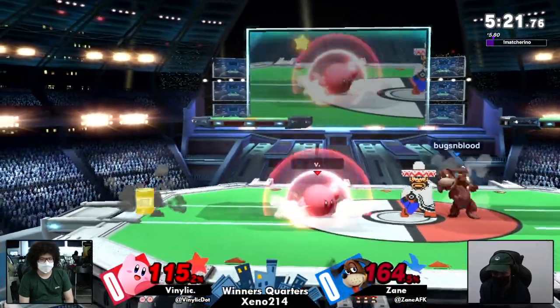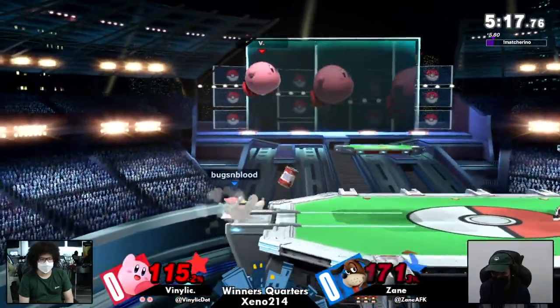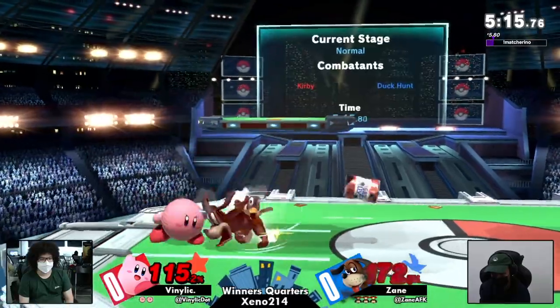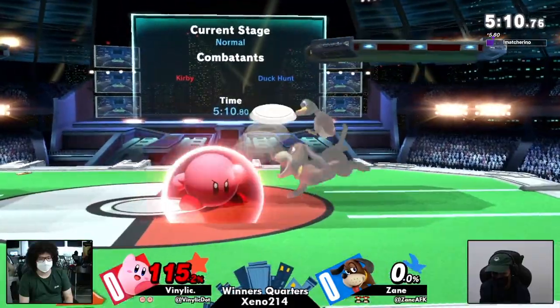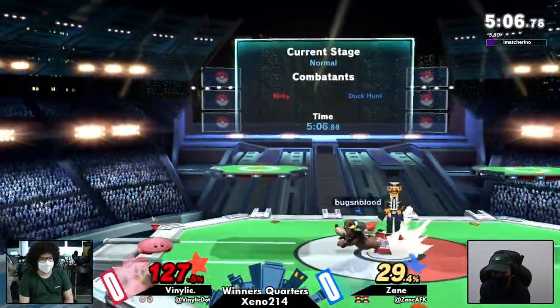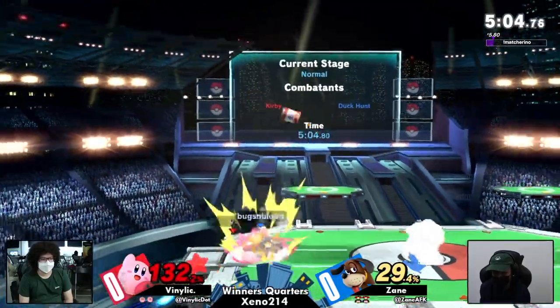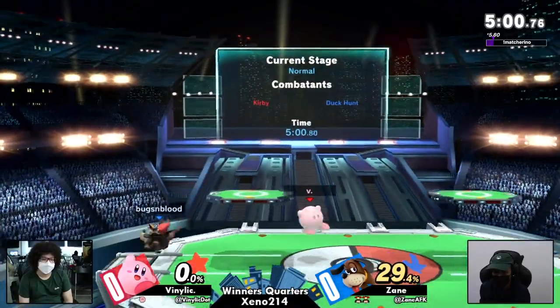I'll say one thing about this matchup — I'm just coming in to commentate so I haven't seen the matches so far. Kirby notoriously struggles with these zoner-type builds, really has trouble getting in. But with that first stock being taken, Venilic is actually doing pretty well so far, at least trying to keep up at this point. Down throw Can is so good.